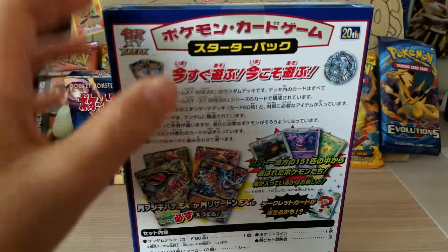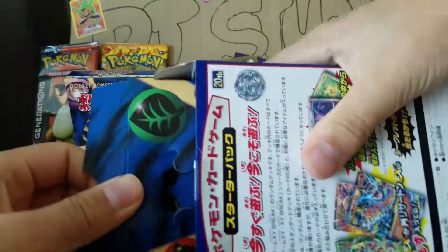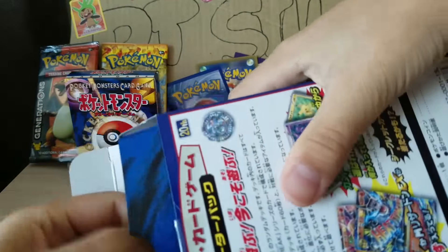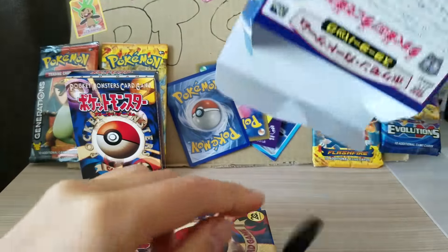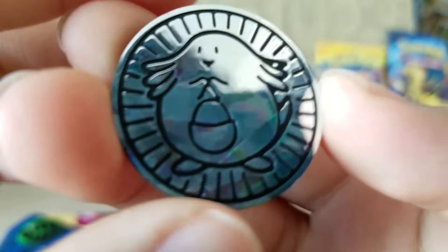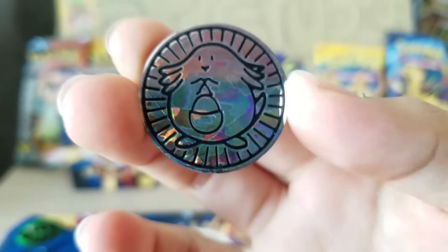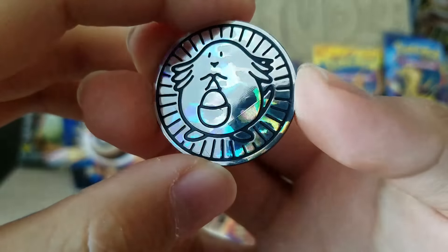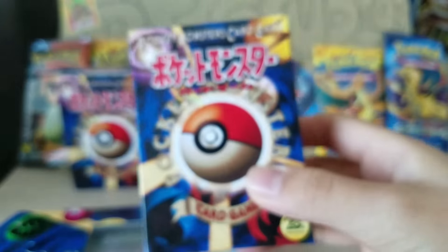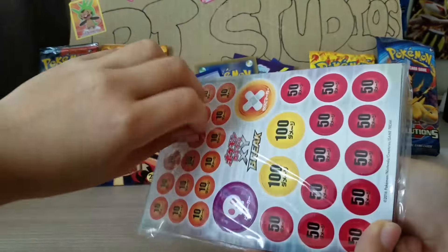Let's get into the box — hopefully we're gonna get the Charizard one because I really want that. Here is the coin, looks super cool. We get the deck box with the cards and the instruction manual.